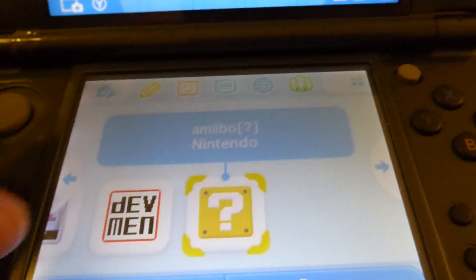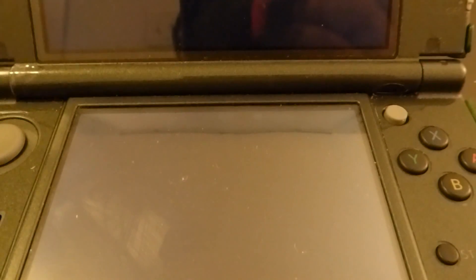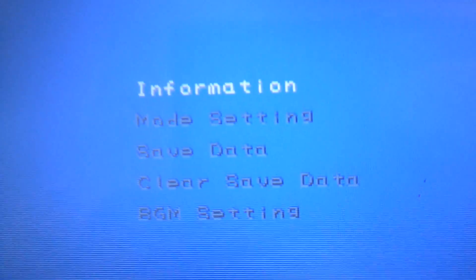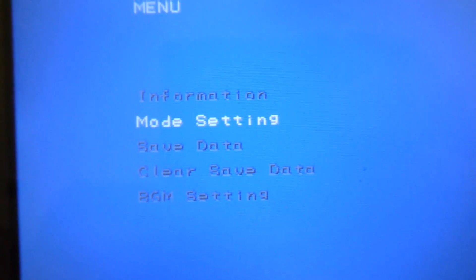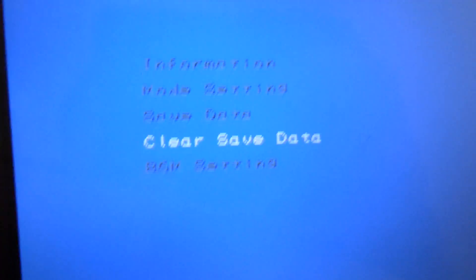Apparently in Japan the title was something like Amiibo Lottery. It might have something to do with that — I don't know if this was designed for tournaments hosted at malls or something. The settings menu shows: mode setting, save data, clear save data, and BGM setting. Let's try clear save data.